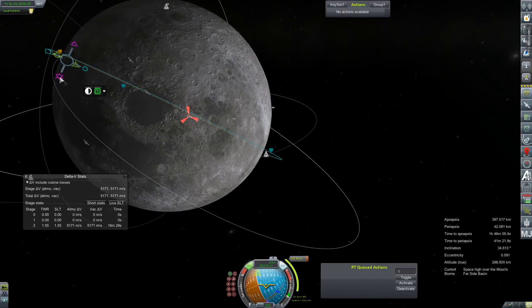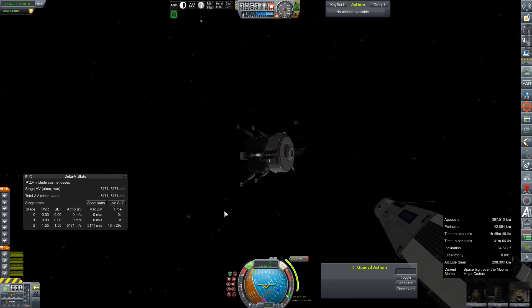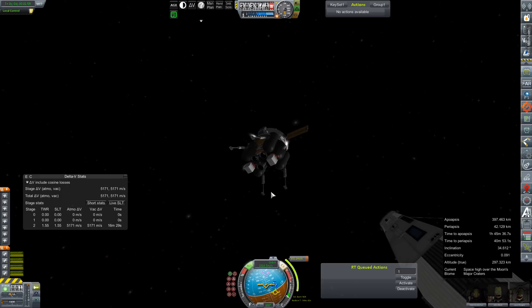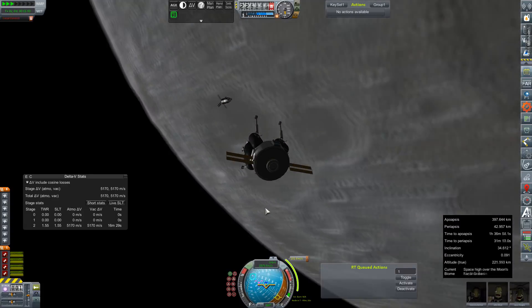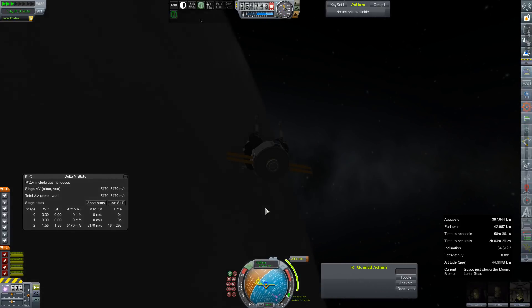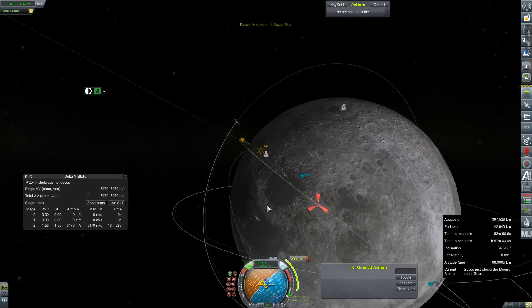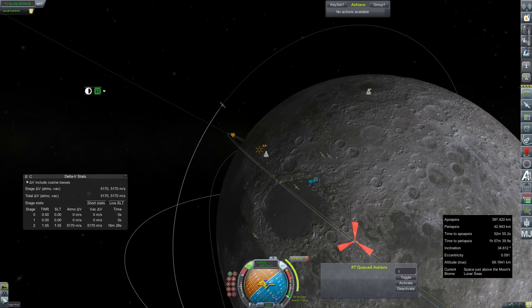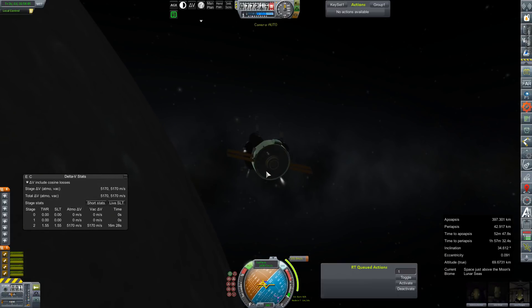We'll set our target for Rosalina Memorial Station and then start to plot out an initial descent node. It's a hundred and some change meters per second. We might as well face into the node and give a quick little tap on the RCS to pull us away from our mothership and let it drift away slowly in the night behind us. We're about two minutes out from our approach node — I'll double check with the map and see how much we've wandered off. We'll adjust it out just a bit to allow for rotation of the moon.